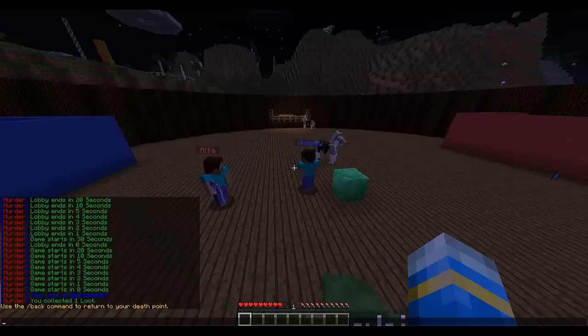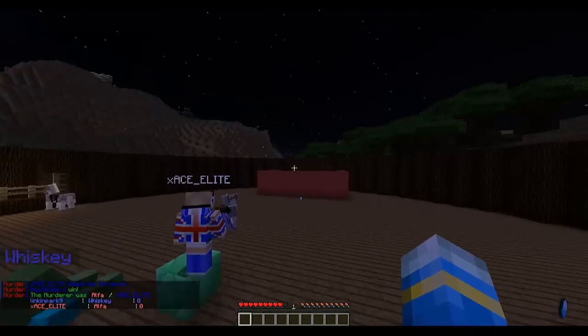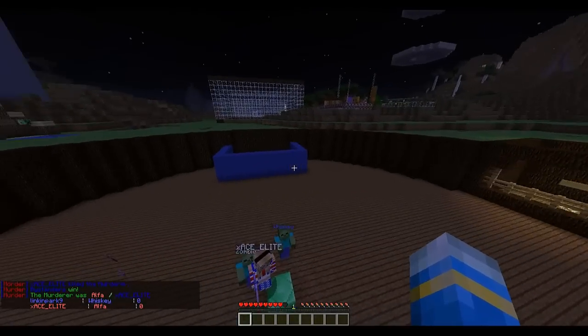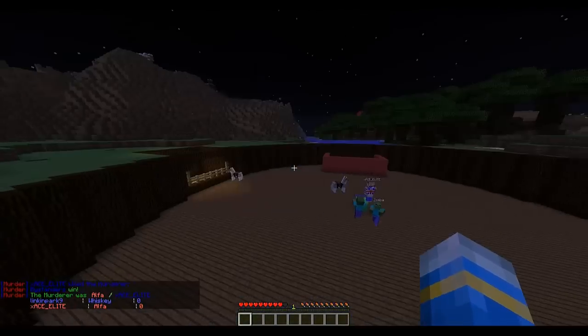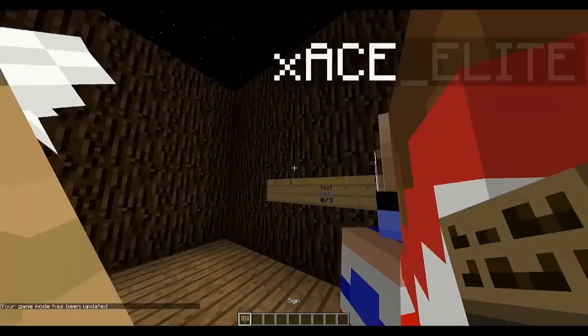You're invisible to other players and when you right-click that happens. It says 'the murderer was Alpha X Ace Elite' and we won because the bystander killed the murderer. At the end the texture pack goes away.